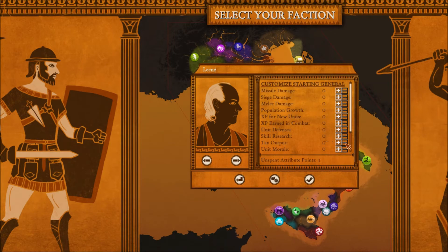What I tend to use most and find most useful is XP earned in combat. That way you will be able to attach your general, train one unit up, then attach the general to another unit, train that unit up, and so forth — and that way you will get a pool of very good units.